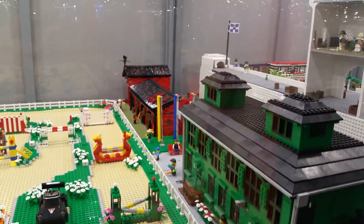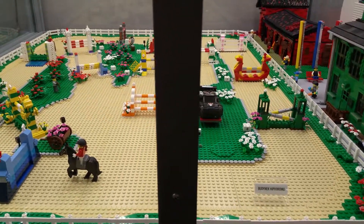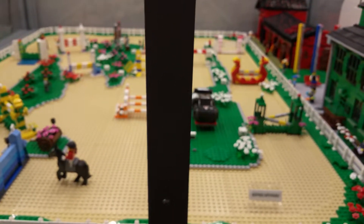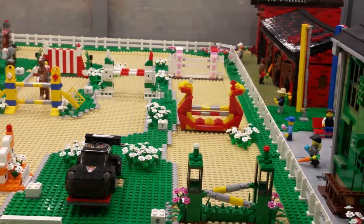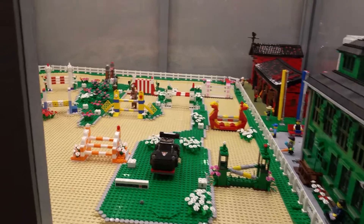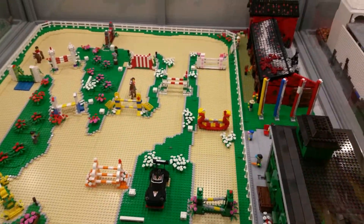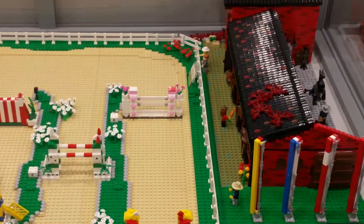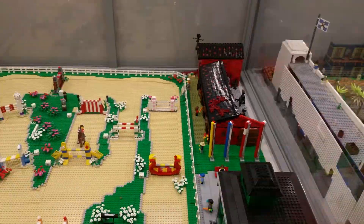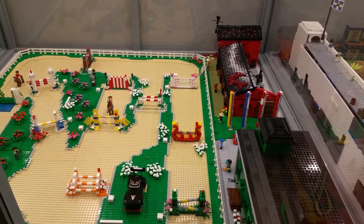We can see this minifigure and that minifigure — they are almost the same, but why are they the same? All the racing minifigures are the same. You can see that in the background there is a lady giving a carrot to a horse. Okay guys, let's go to the next one.